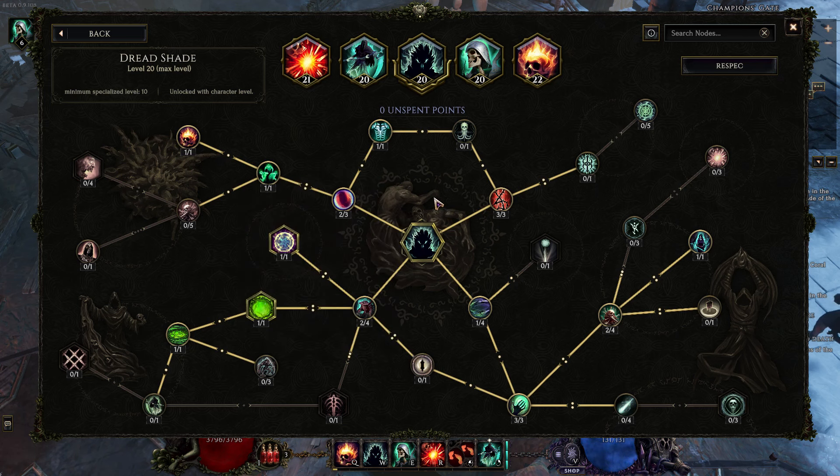So this is the engine essentially: we have Infernal Shade, we are pumping it up with Sacrifice, and then keeping it around with Dread Shade. So who are we actually sacrificing?